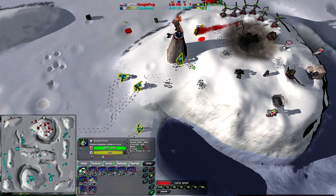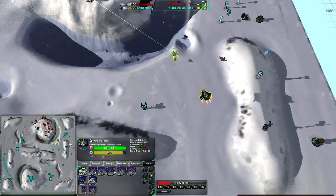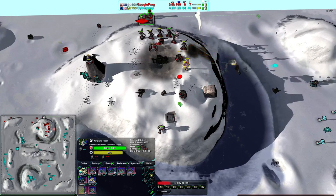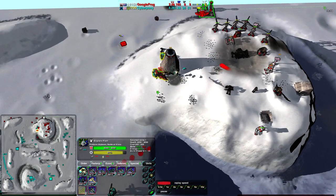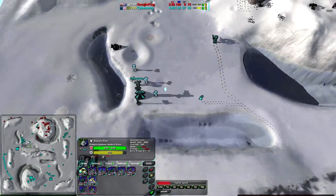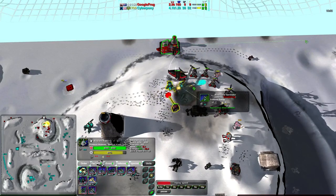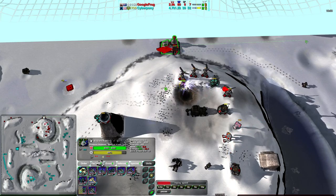A precision bomber comes in to try to take care of the Zeus — able to deal some damage but not able to kill it. The Black Dawn coming in to finish things off with Banshees, or at least to distract while the Zeus finishes things off. Google Frog gets a nice reflex jump from one of the Archangels, saving it by getting it off the ground just in time. Still, Cybernetic Pony is not even using the shield bot factory. Getting another Black Dawn and pushing more Warriors — the Warriors and Zeus's are his main force, and with Shadows coming up for Google Frog, that could be fairly powerful eventually.